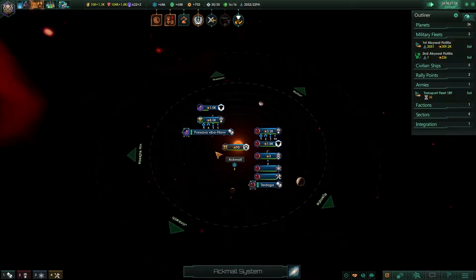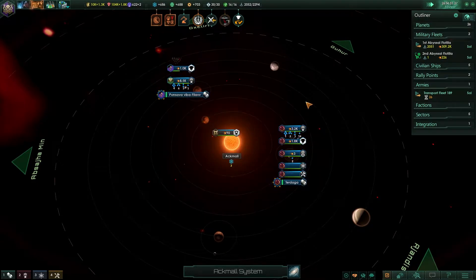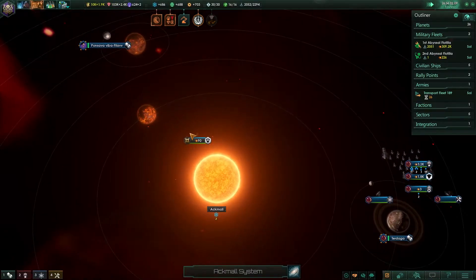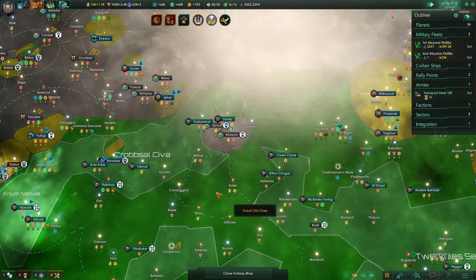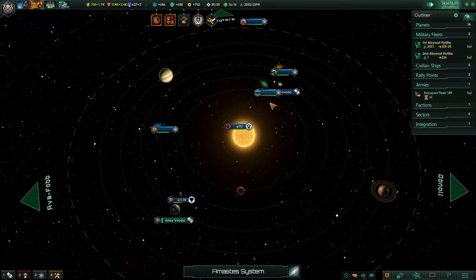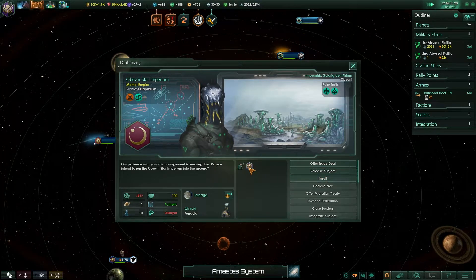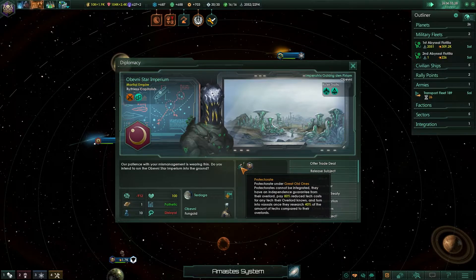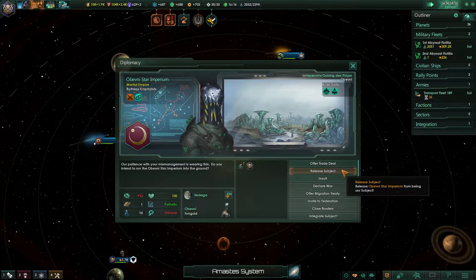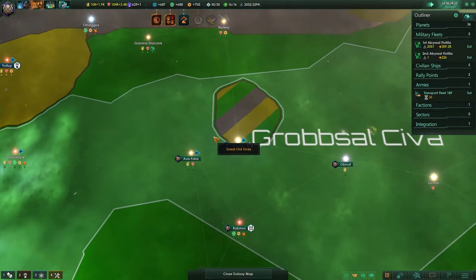We have another vassal - fantastic. These guys are our vassals too already. They're Thralls under the Ikazuri. I think next time we go to war with the Ikazuri we'll have another fleet come and destroy this frontier outpost. We can't integrate these guys because they're protectorates and I don't know when their technology level is going to be anywhere near ours. So we'll release them as a subject and then have a truce for a little bit.